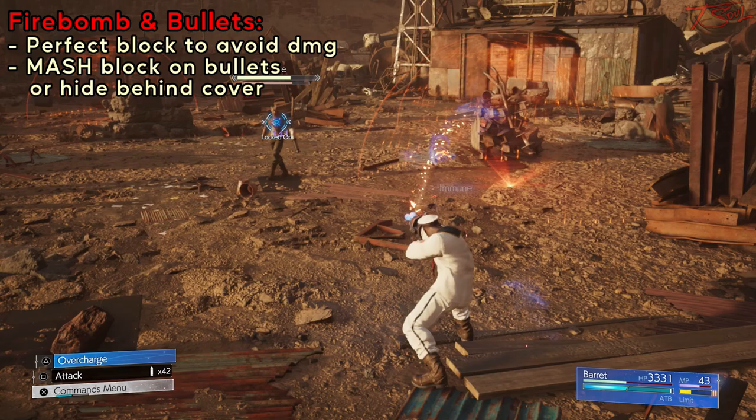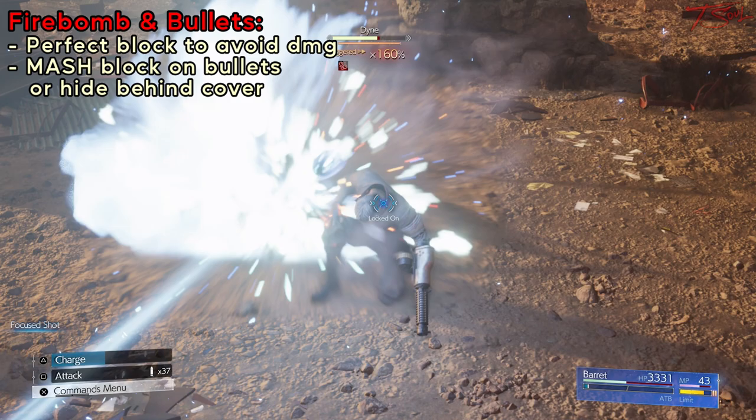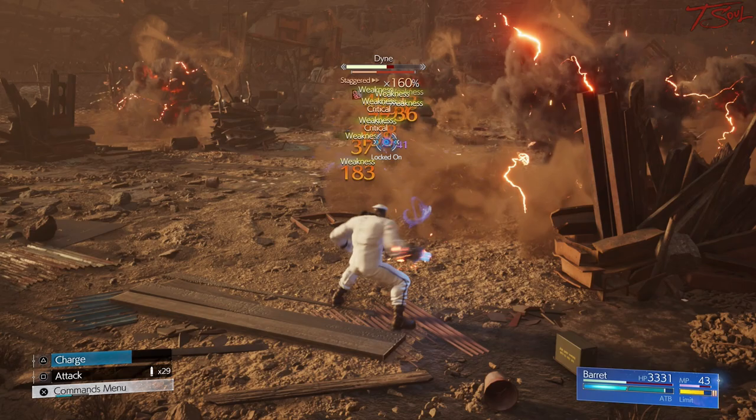Every other attack in Phase 1 and 2 can be blocked, and you can take zero damage from it, including the firebombs. The bullets are hard to fully block — just mash R1 or the block button as fast as you can while he's shooting, if you can't hide behind something.